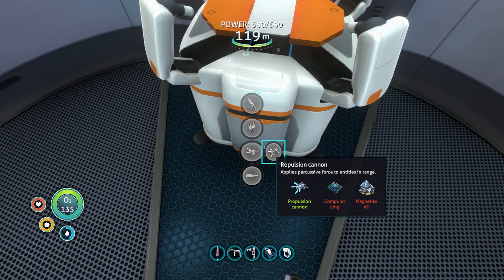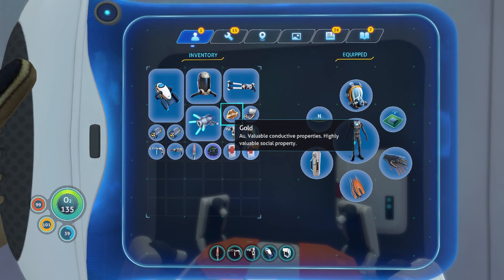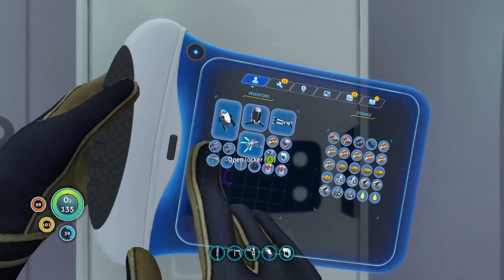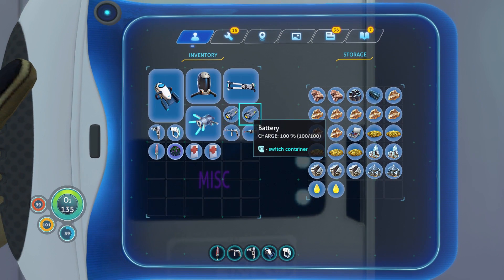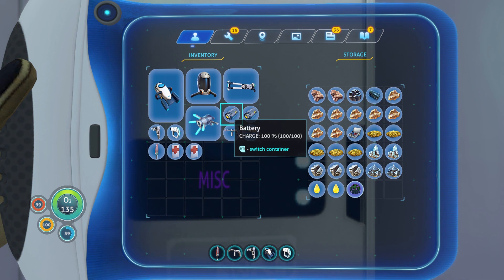Check this out — the propulsion cannon can be upgraded to a repulsion cannon. You need two magnetite and one computer chip. It applies percussive force to entities in range. I wonder if that could kill things? If it could, I might think about doing that. We'll go ahead and keep both of these guns with us.